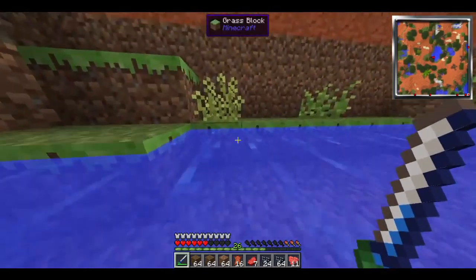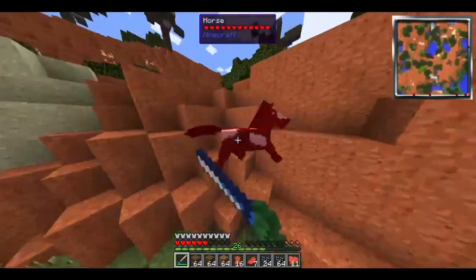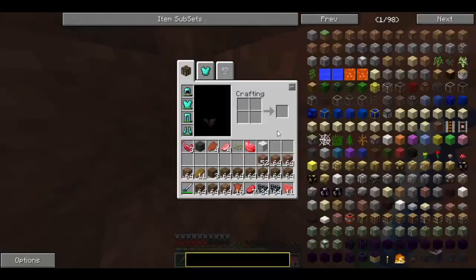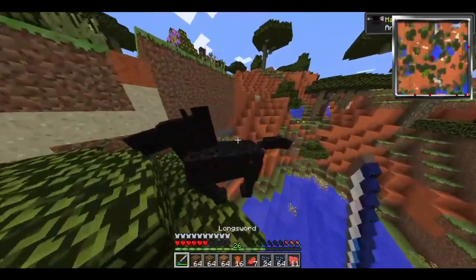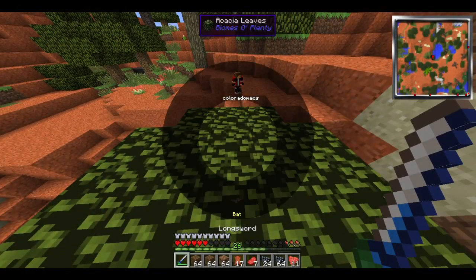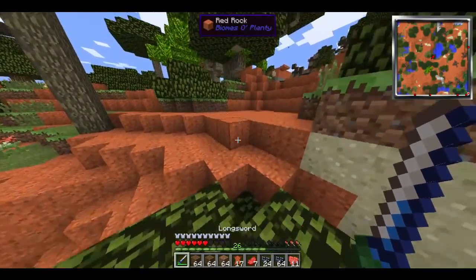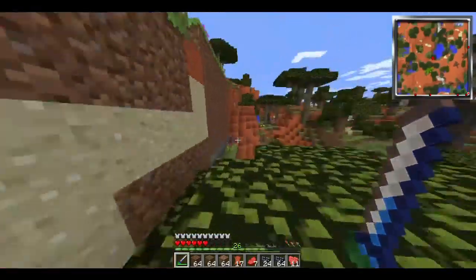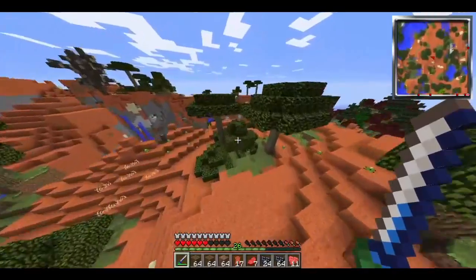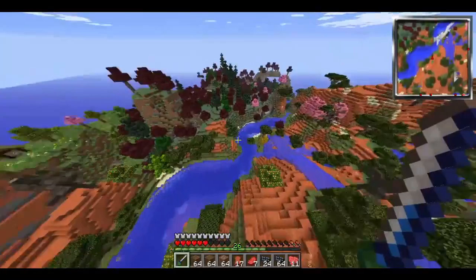There we go! Bats are very small - bam, I'm drowning. It's easy to drown. Sometimes this one-shots, sometimes it doesn't. I got a new hat - see when it goes down halfway? That's sweet, it's regenerating itself. Tinker's Construct guys - now it's back at full.